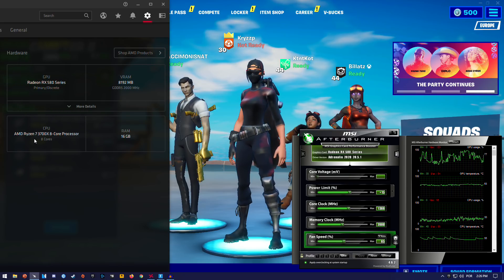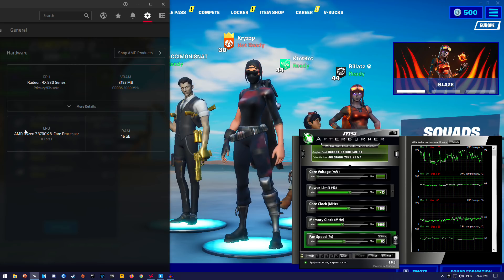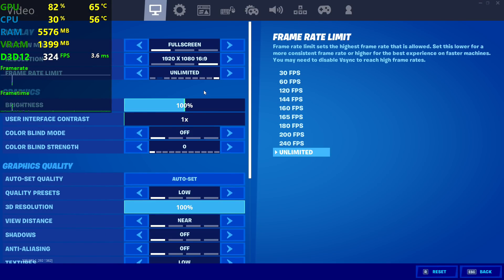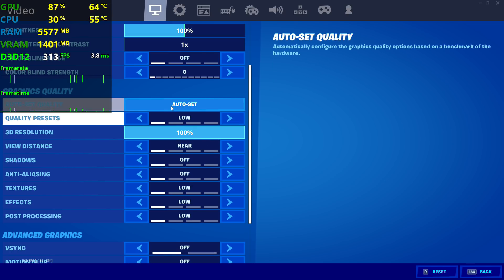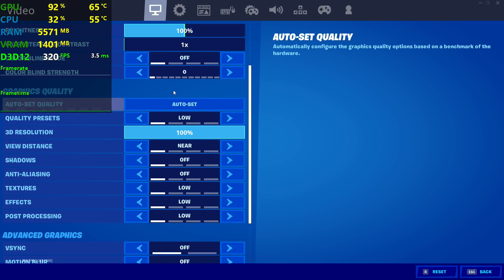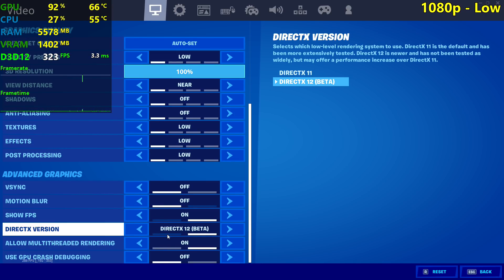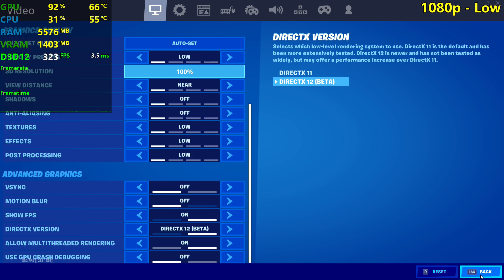I'm running it with a Ryzen 7 3700X and 16 gigs of RAM. You only need something like a Ryzen 3 3300X to achieve the same frames we're about to see in this video, so keep that in mind — you don't need the 3700X. I'm playing at 1080p using the low competitive settings — low with epic view distance, no shadows, high, and epic — with DirectX 12 enabled, which is still in beta so you might encounter some issues.